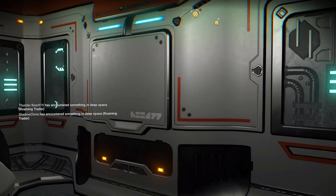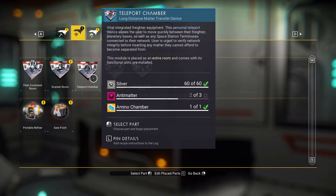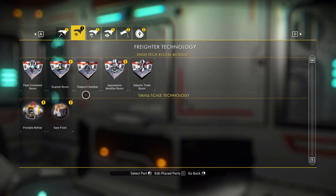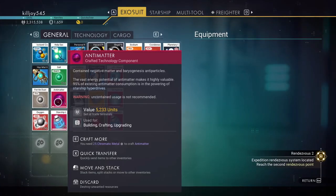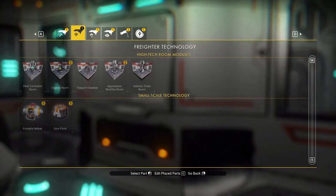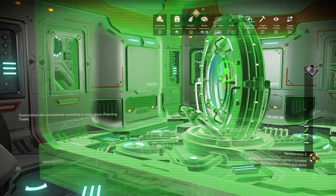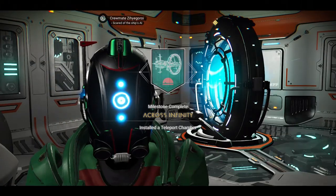Let's go find a place and make a teleport chamber. We'll stack it right here. We need Antimatter — there we go, we should have enough. And... teleport chamber. There we go. Another milestone.